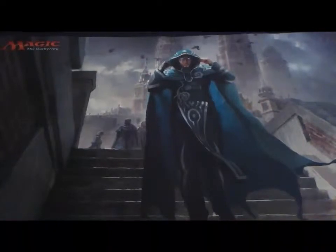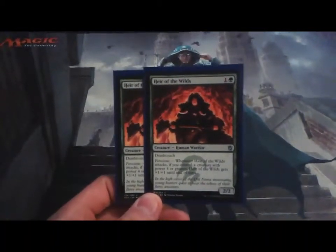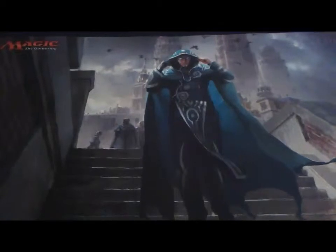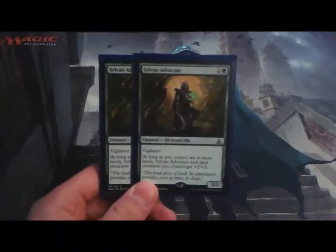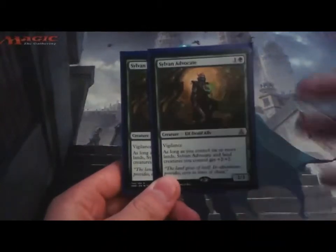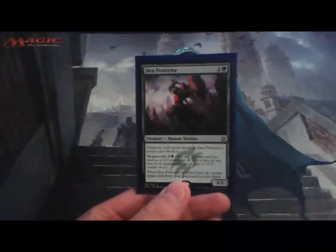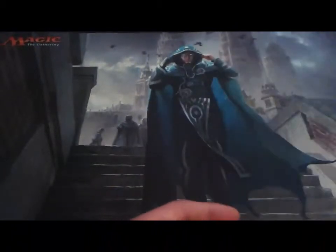I have two Heir of the Wilds — these are in place of what should be Death Mist Raptors, because Death Mist Raptor is amazing, but I can't really afford them, so this is the budget option. Then two Sylvan Advocate — it's really easy to get six lands out in this deck with Nissa and everything, making him a two-mana 4/5. And one Den Protector, who I often Megamorph for two to get him as a 3/2 that's somewhat unblockable.